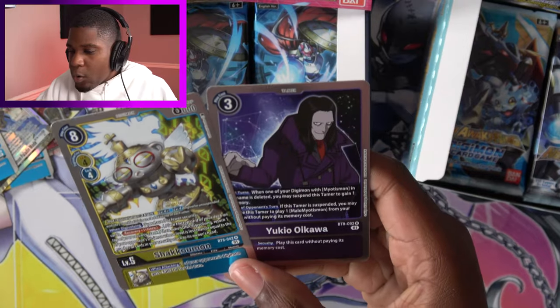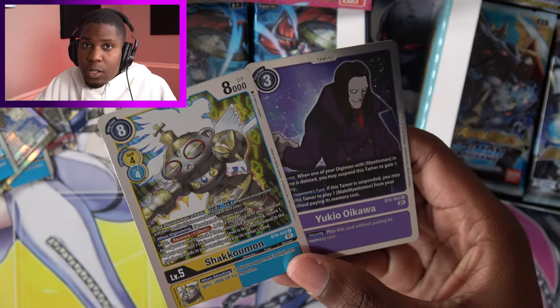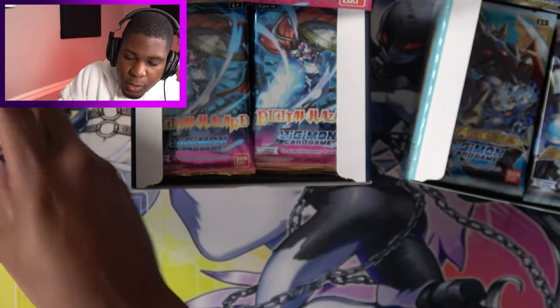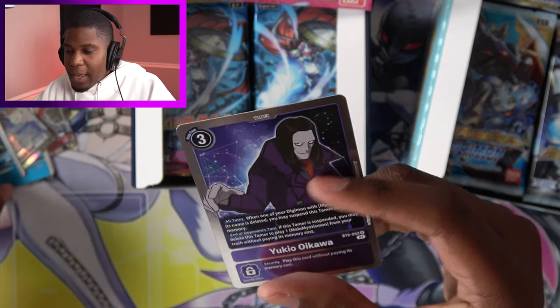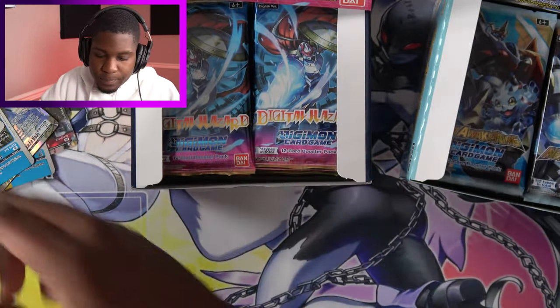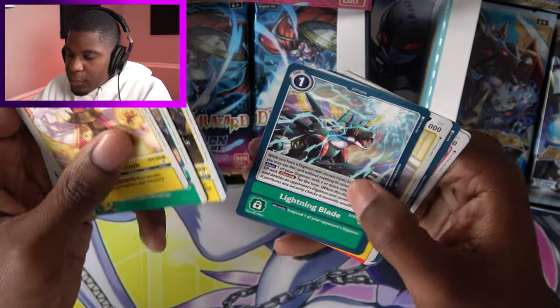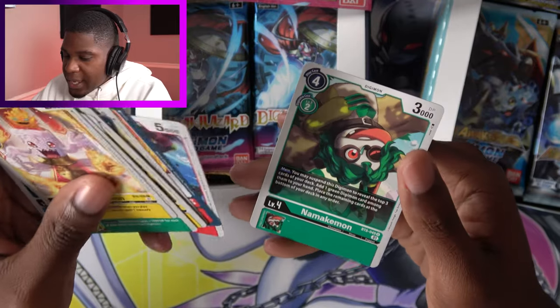Pack four. We have Yukio Oikawa and another Shakomon. Guys, we're playing all these Shakomon — I just need you to know we're going to play them all. Yukio Oikawa is the tamer for the Myotismon strategy, but I just don't see that happening here. And then we have Candlemon, Pulsemon, Captain Hookmon, Ankylomon, Firerocket, Lightning Blade, Betsumon, Crimson Blaze, Dino Hyumon, and Namakemon.